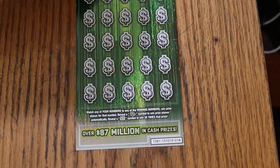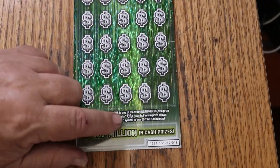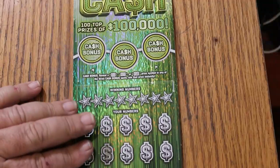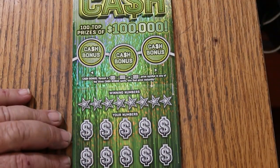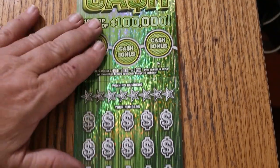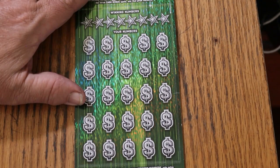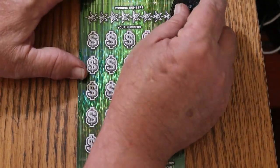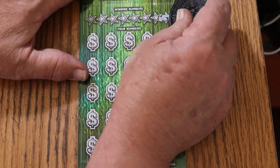Alright, this is a match your number to the winning numbers, or you can find the stack of bills to win, or you can find the 50X symbol, or you can get one of these bonuses up here for $50, $100, or $500. We've got ticket 18, book number is 131019, and the odds are 1 in 2.71. So let's get the show on the road — we'll do the bonuses last, as per my usual plan.